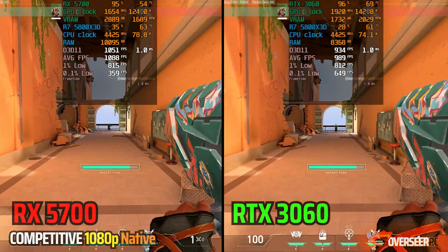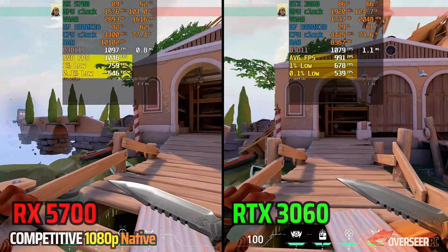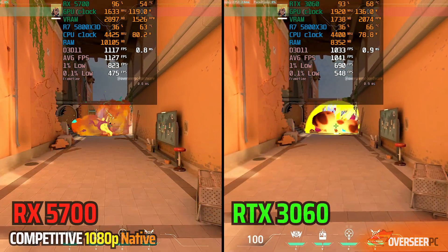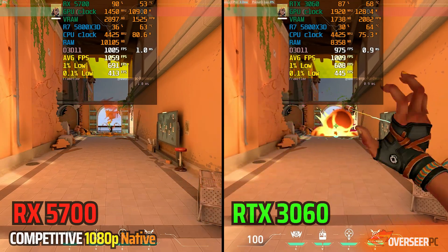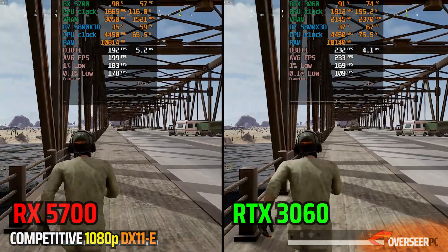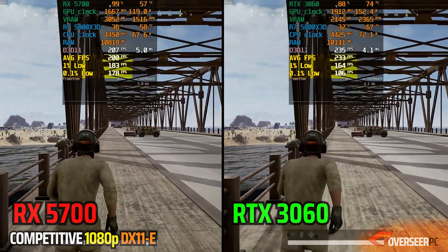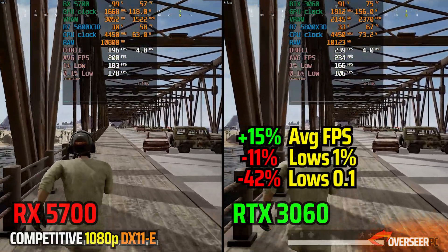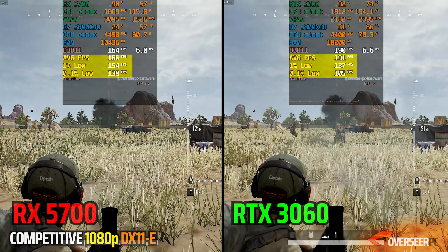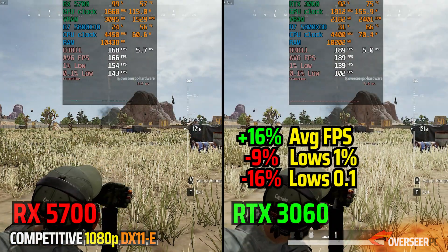In Valorant, the RX 5700 is just slightly better when running the benchmark. It also doesn't require much power. In the heavier action scene, the RX 5700 is much more stable compared to the RTX 3060 — that's a win for AMD, which usually gets dominated by NVIDIA. In PUBG, another unexpected result: even though we are getting more FPS with the RTX 3060, we are more stable with the AMD card. For competitive play, I would always favor stability over higher FPS — stability is a big factor for precision. In the heavier action scene it's similar, with better lows going to the RX 5700.